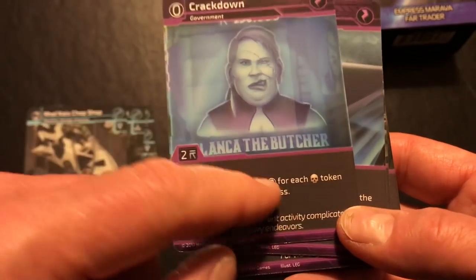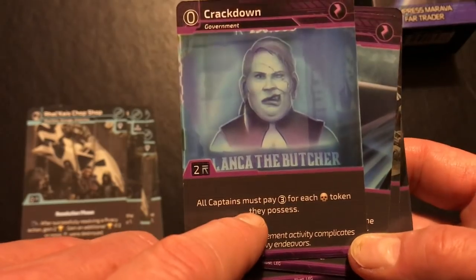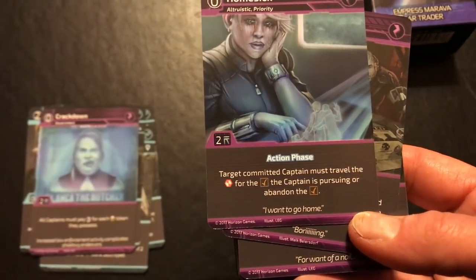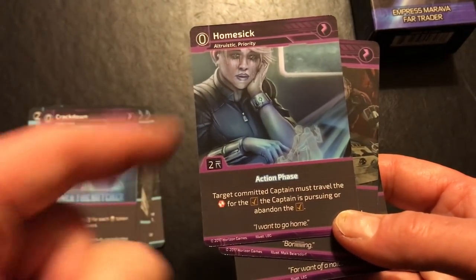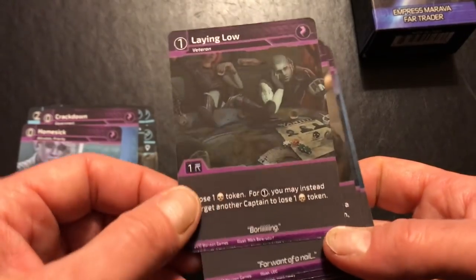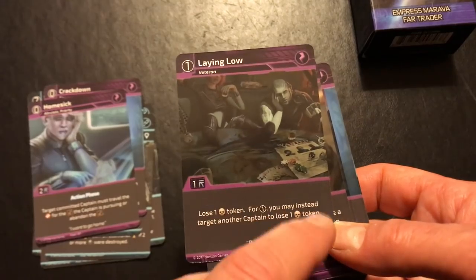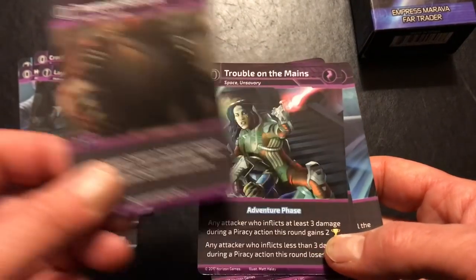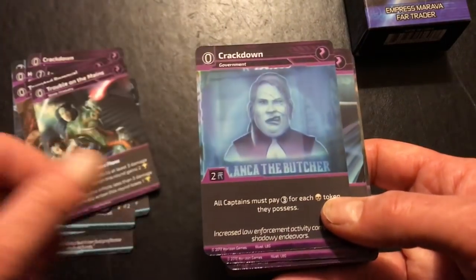There are events: Crackdown from the Government means you pay credits for each piracy token you possess — and interestingly, it says all captains, so you'll inflict this on yourself as well as your opponent. Homesick makes a target committed captain travel the distance for their contract again or abandon it — a little unclear but clearly a headache for someone. Laying Low lets you lose a piracy token, or for one credit, target another captain to lose a piracy token. Targeted Removal lets you take somebody else's card — that would be annoying. Trouble on the Mains: any attacker who inflicts at least three damage during a piracy action this round gains two victory points — this deck is really rough.